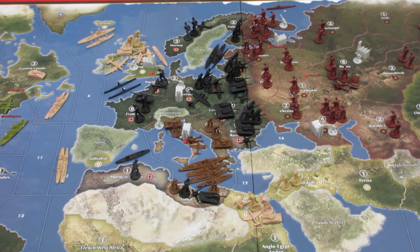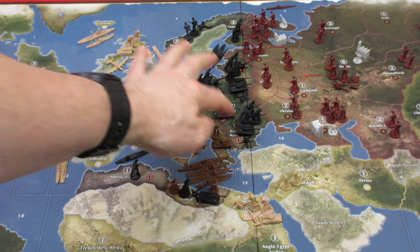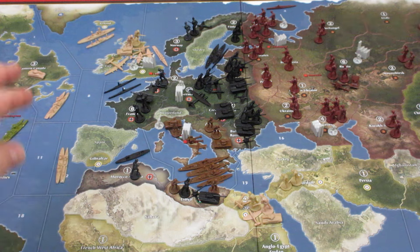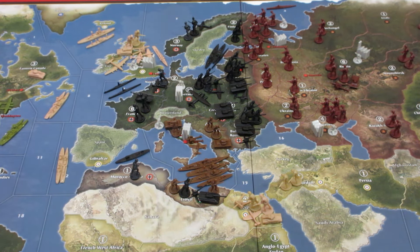Germany starts with 31 IPCs. The unit costs are: ground troops 3, artillery 4, tanks 5, fighter planes 10, bombers 12. For ships: transports 7, submarines 6, destroyers 8, cruisers 12, aircraft carriers 14, battleships 20. And if you want to build an industrial complex, that's 15. That's about it.